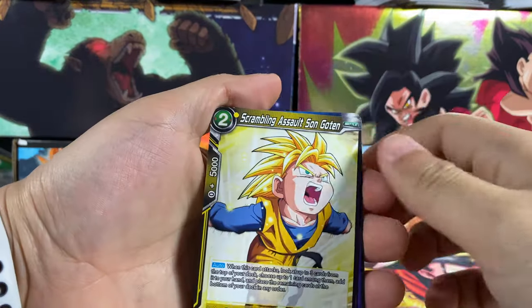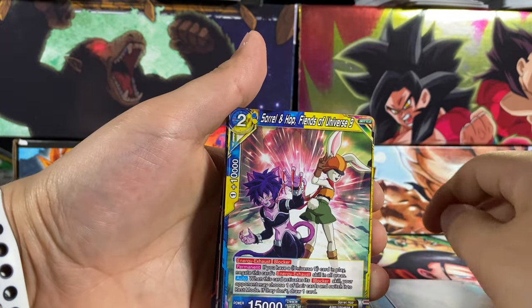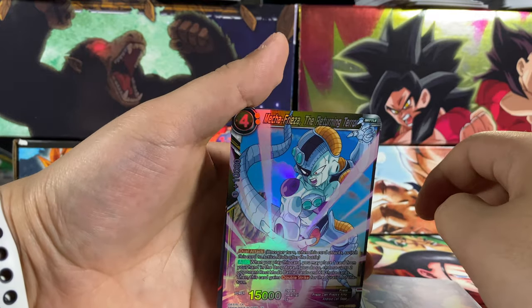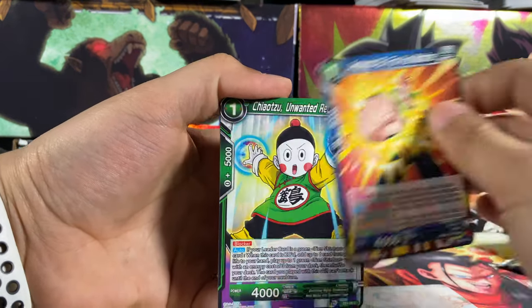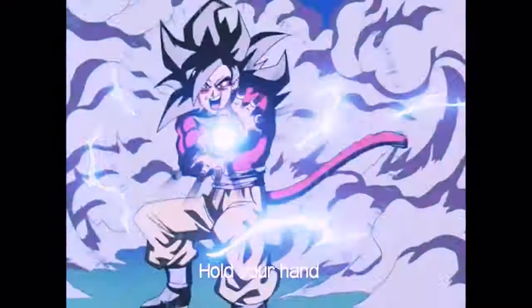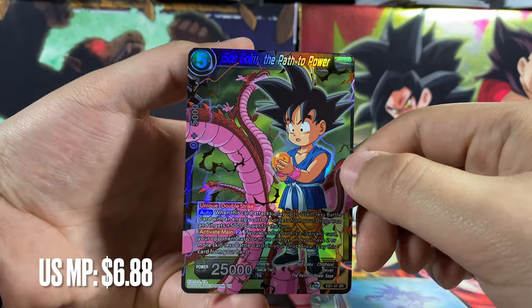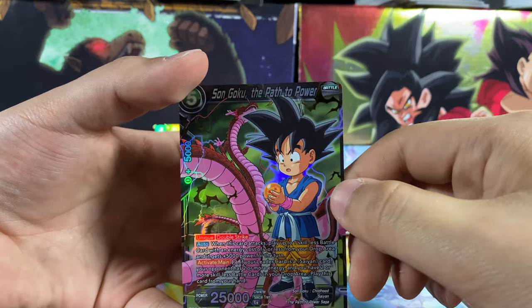We have Scrambling Assault, Gohan, Majin Buu, Goku, Saibaiman, Sorrel and Hop, Tien, Haruharu, Bon, Sentubi Hollow, Mecha Frieza, and the final card here is Vegeta. We also have Pan, Android, Tien, Android, Chiatsu, Mecha Frieza, Avenging, Goku, Solar Flare, and GT. Got a little GT Goku right here.